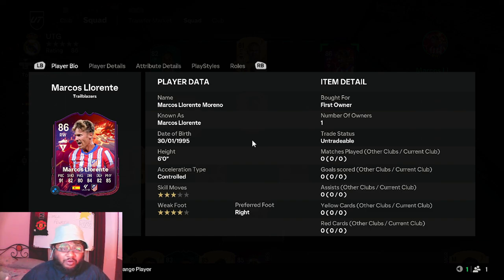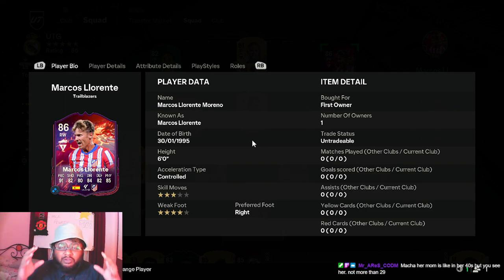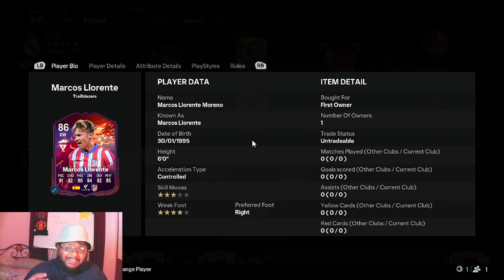In yesterday's video we packed this wonderful player that you guys are looking at right now. I am absolutely in love with him — I always love this guy. He's an insane player and we finally packed him. He's an 86-rated right mid from Atletico Madrid — Marcos Llorente. Right-footed, four-star weak foot, three-star skill moves.